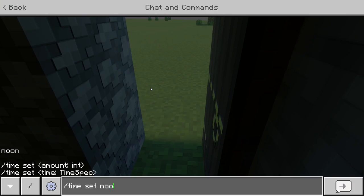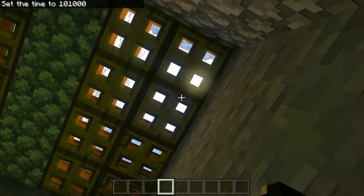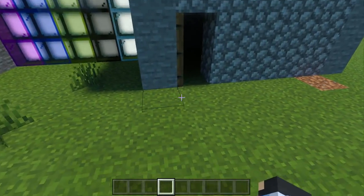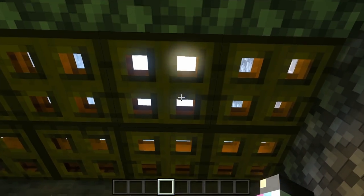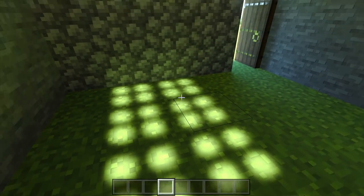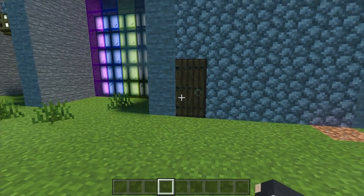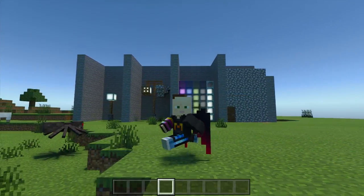This also works when you set the time earlier or later — the light will shift slightly to the side instead of going straight down. As the sun moves, the light shooting through the trapdoor holes tilts and becomes smaller because it's hitting at an angle, cutting some of it off. You could use this creatively — sunrise on one side, evening on the other, noon straight down the middle. That wraps up my Minecraft RTX tips and tricks video — see you in the next one!